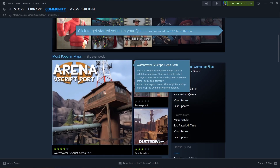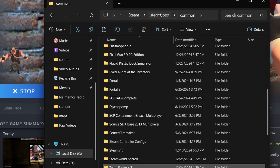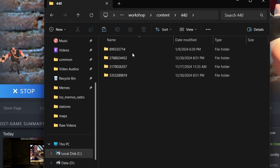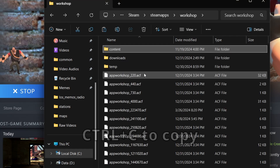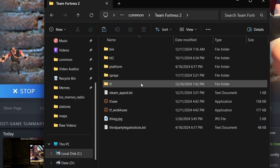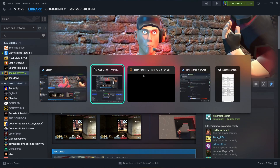Let's say you find a cool workshop map you want to use. Go to your TF2 in Steam, click Manage, browse local files. Go back to common, then go to workshop content, and in there is TF2. Go through every folder until you find the map you're looking for — in this case a Portal-themed map. Navigate back to the TF maps folder and paste the custom map BSP file in there. That's how you use custom workshop maps. Your friends will unfortunately have to do the same thing to join your server — you'd need a separate program to auto-download maps for them.